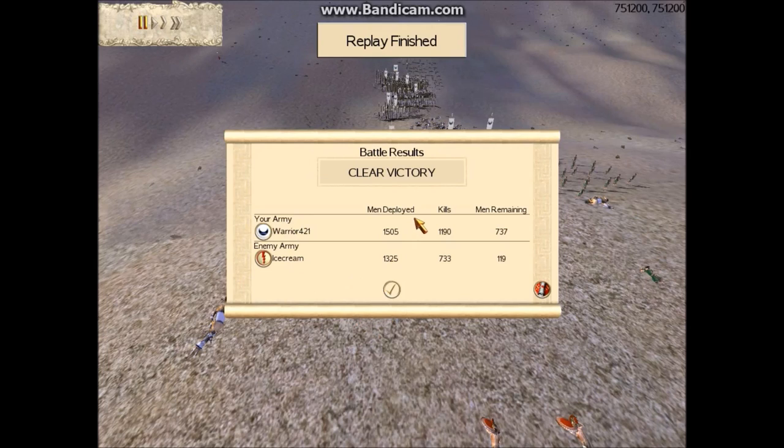In my army I deployed 1,505 men, had 1,190 kills, and had 737 remaining — so I lost about half my force, which just attributes to how tough Spartans are and how hard it is to kill them. I had the advantage of fighting downhill and the advantage of numbers, but pretty much both infantry fights that were going on, he still took out half of my force. He deployed 1,325 men, had 733 kills, with 119 remaining. Good game to my opponent. Hope you liked it and if you did, please like and subscribe. Thanks.